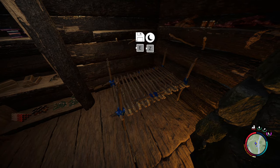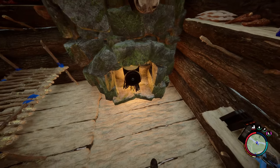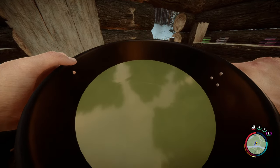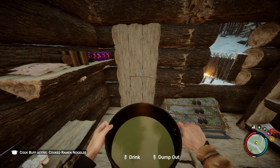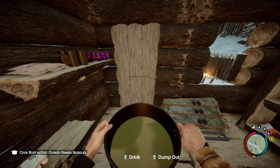While that's cooking, let's go to sleep, hopefully make it daytime, and then we'll start our adventure. Ta-da, daytime! Grab the cooking pot, go ahead and drink a little bit — that'll give us a little food, a little hydration. Now we have the cook buff activated: cooked ramen noodles. I'm hoping that keeps us warm.